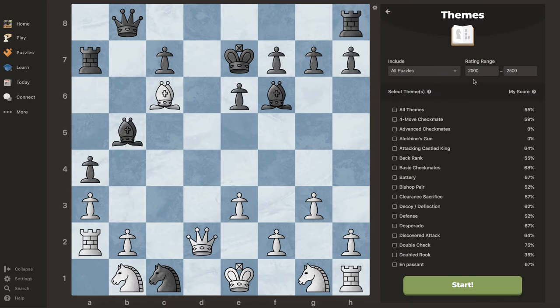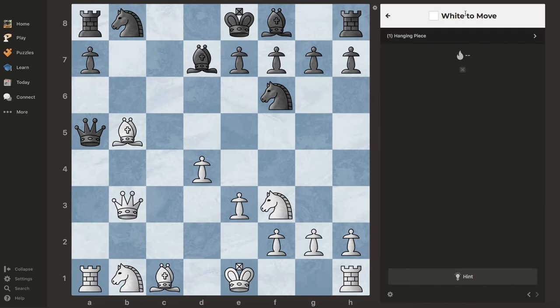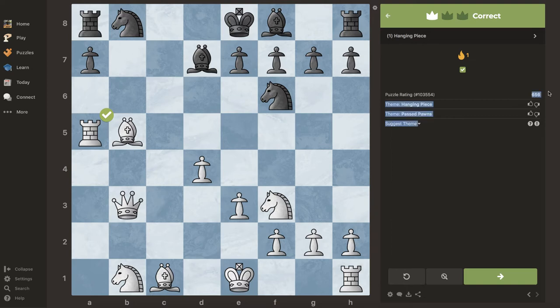I'm going to set the difficulty between 100 and 800 — that's the strength I wanted the tactics to be — and hit start. It tells me white pieces to move and I'm looking for a tactic. Typically it's going to be a piece you could capture for free, like a hanging piece, or a piece that is protected but you have more attackers than defenders. This one, the queen is actually hanging and I could take it with the rook. That's the answer. That's 656 — pretty easy.